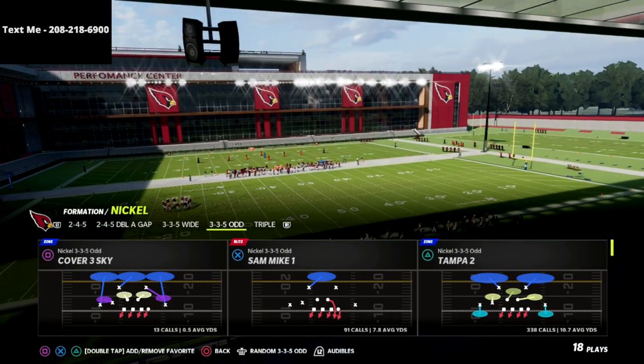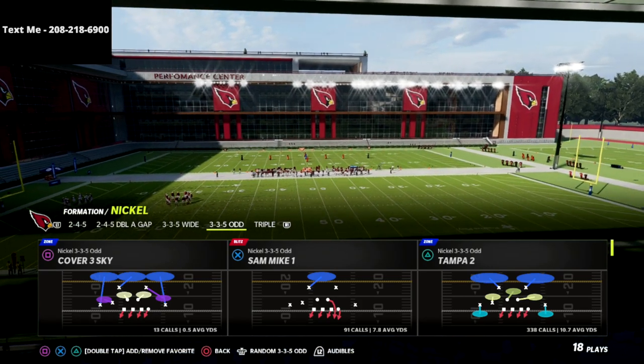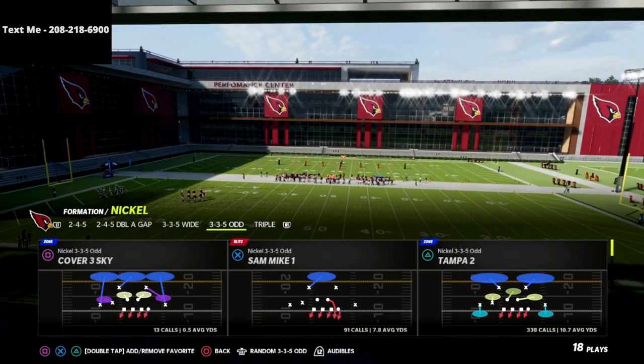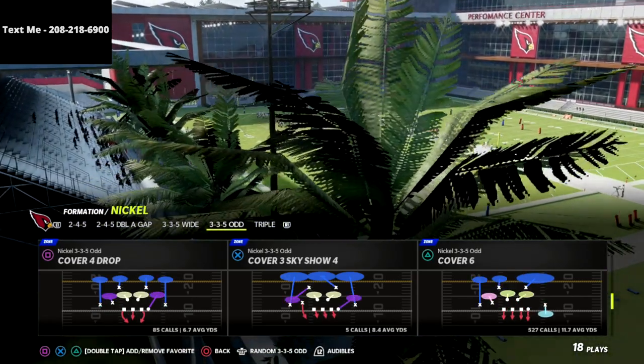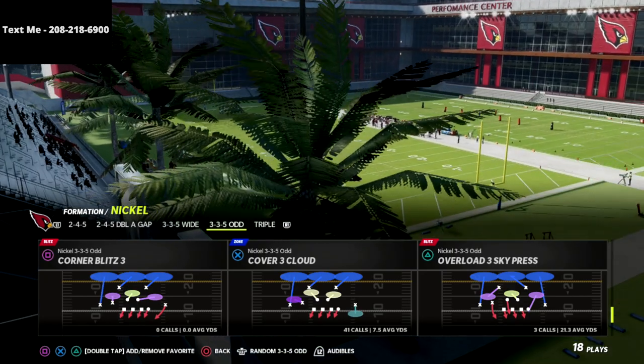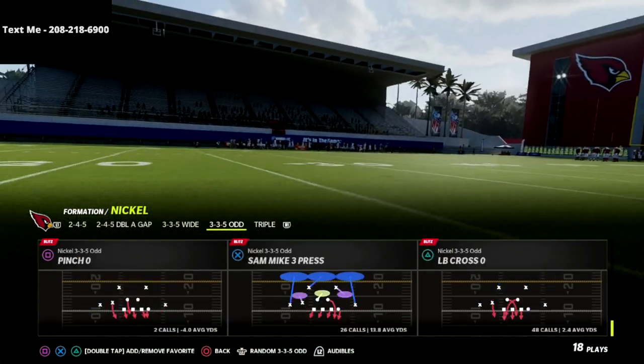If you want to get my full 335 Odd defensive ebook, there's a link in the description below where you can get it. It's on sale for just $15. All you gotta do is click the link and it'll take you right over to the website where you can get the guide.